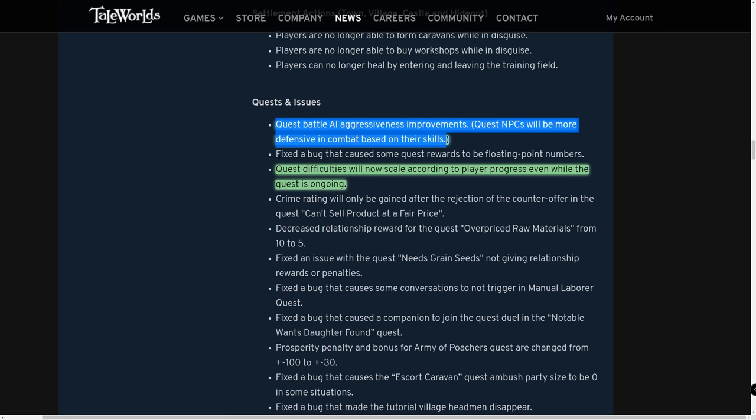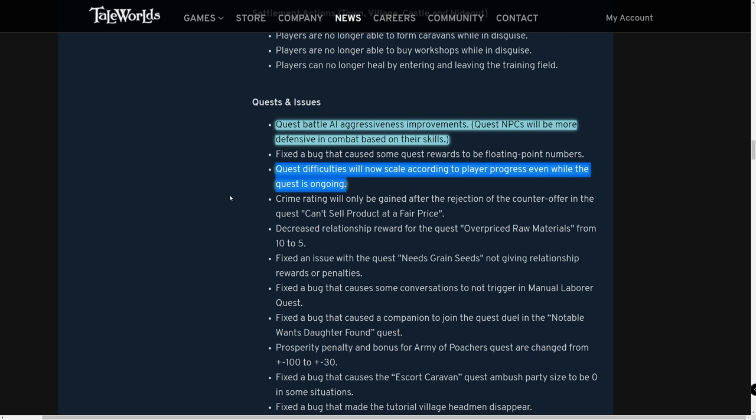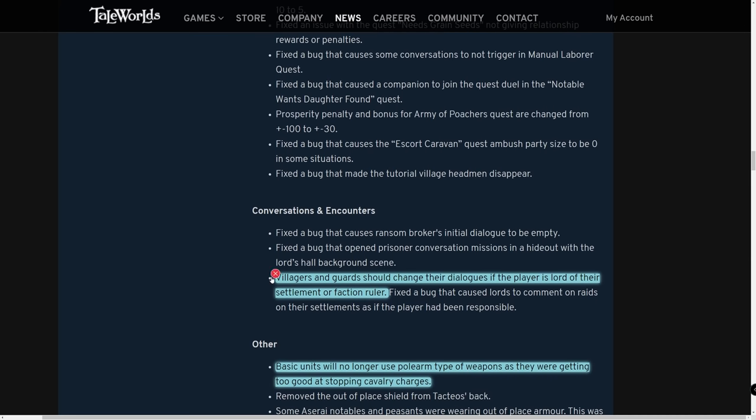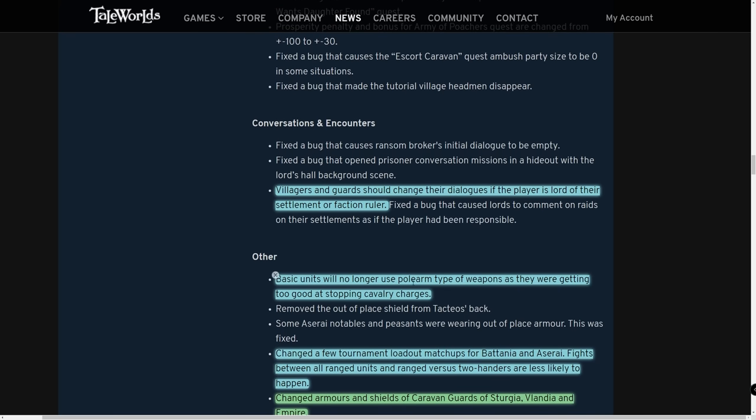You'll constantly have quests that give you a challenge rather than always being too easy. Villagers and guards will now change their dialogue if the player is lord of their settlement or faction ruler — I found it jarring to own a castle and have a peasant say 'the lord here is real nice' in third person about me. This immersive detail is a nice touch.